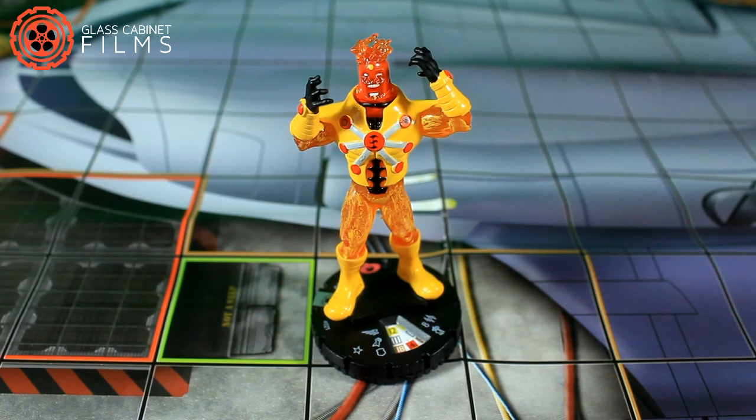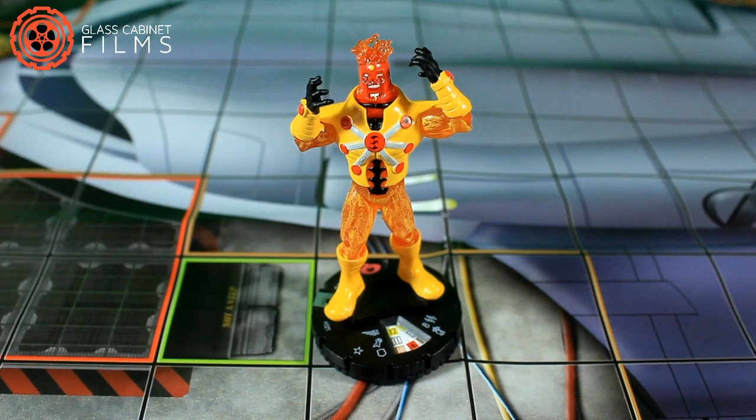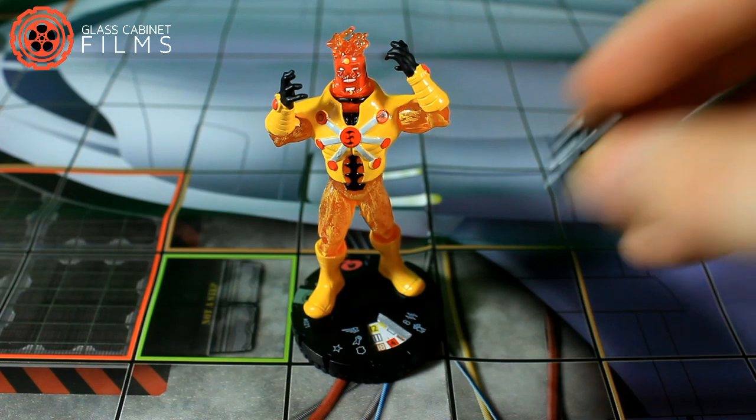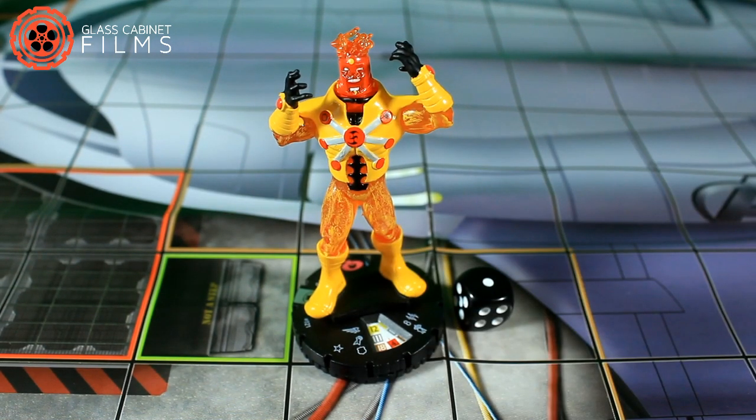Let's move on to the split combat ability. Give this character a power action if it has no action tokens. Replace this character with one or more qualifying characters from each of the different entries listed on the character's card. The qualifying replacement characters must have a qualifying name and total no more than the character's point value, unless those characters previously used the merge ability to be replaced by this character. Replacement characters are assigned an action token and can't be given an action this turn. Replacement characters begin a number of clicks from their starting line equal to the number of clicks from this character's starting line. This ability can't be countered.